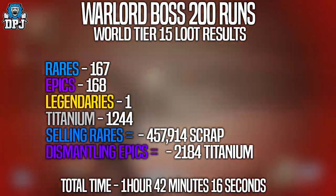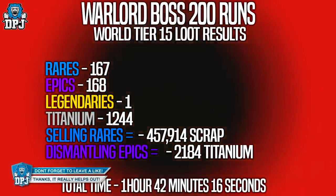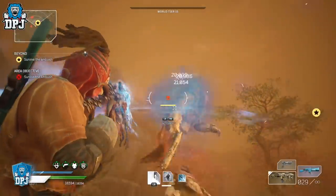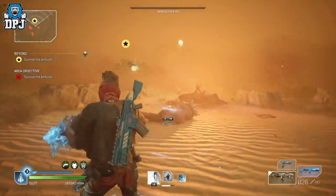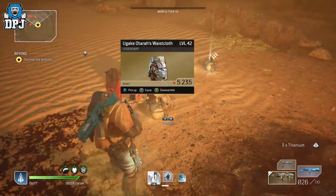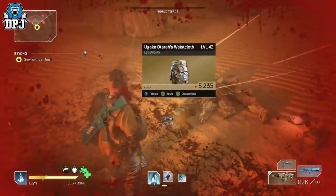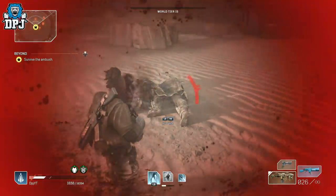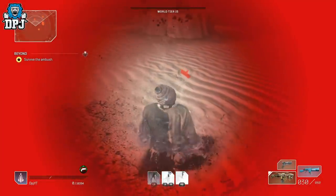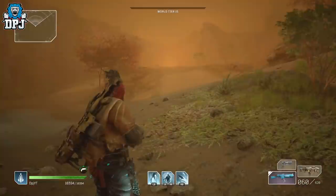Those are the results of me running the same boss over and over for over an hour and a half — 200 runs of the Warlord. I got quite a few materials which have helped me a ton, but in terms of legendaries I got one in total, which you are seeing on screen now. I may test the OG Captain, the Vanguard Captain, the Chrysaloid, or any other boss — just to see if results differ — but I think we'll be doing it on world tier 15.